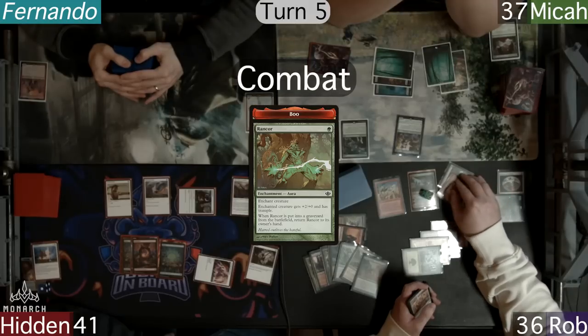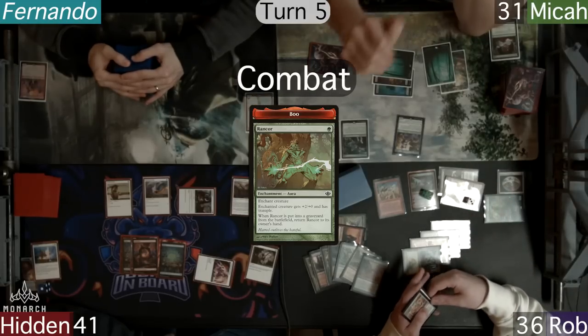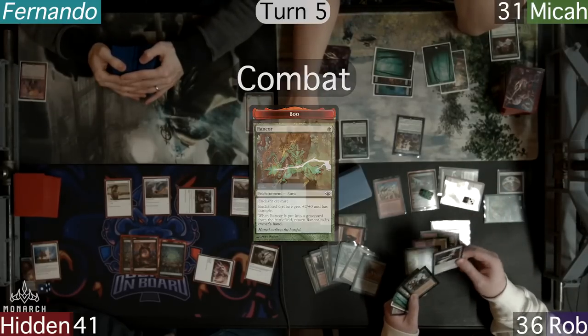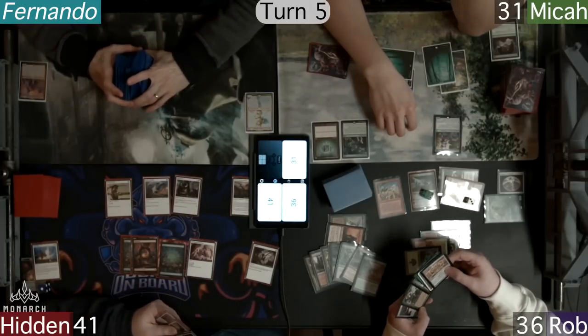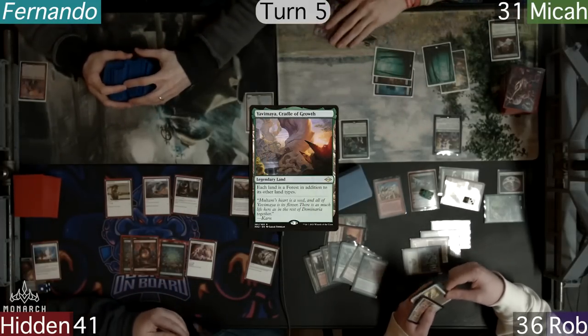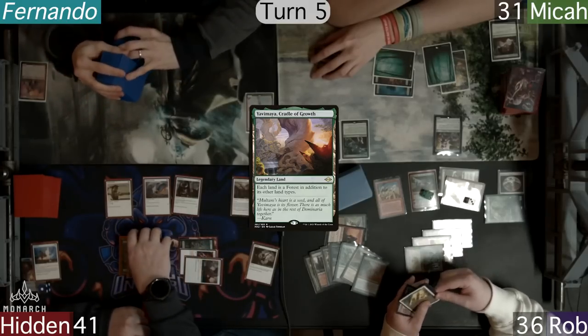He heads to combat and sends a 6-4 Boo at Micah, who decides to block it with his face. Hidden untaps and does have the land he needs. He plays a Yavimaya, Cradle of Growth, and taps out for his commander, Atali. The dino resolves.